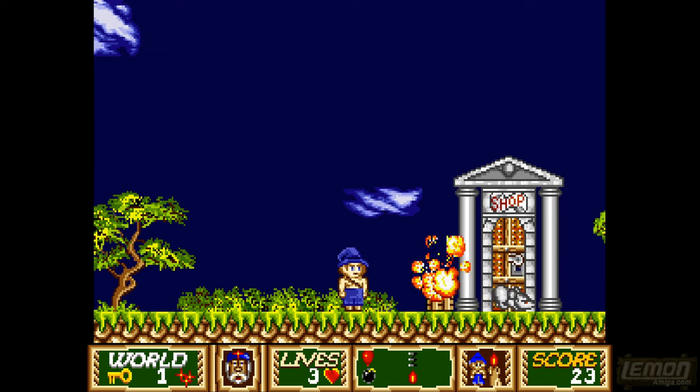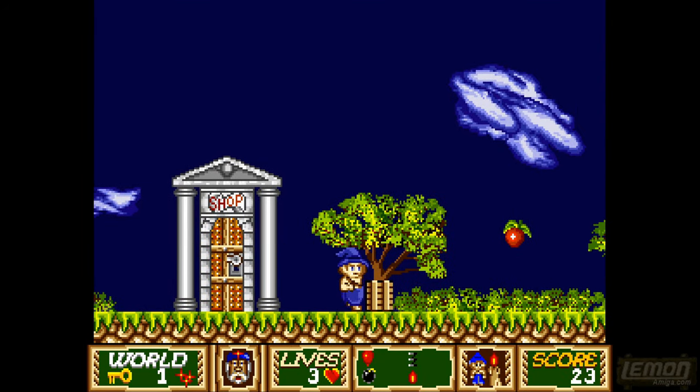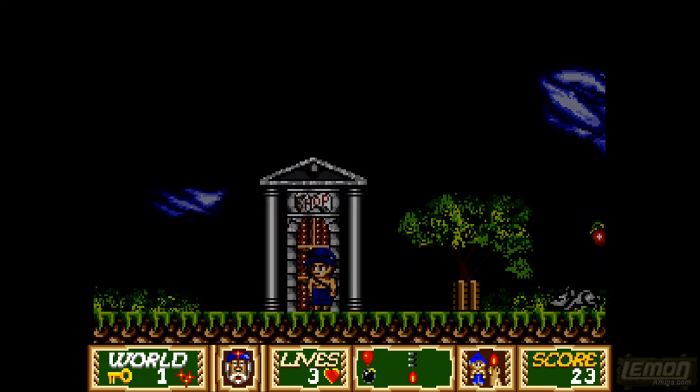Some of the enemies will also kick those blocks back towards us, and those spinning witches are definitely one of them.